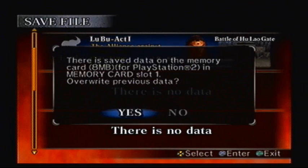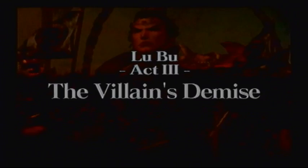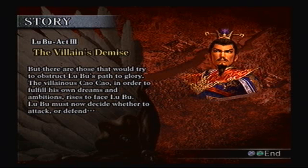Alright, so we're definitely going to save, and then we're gonna continue on. Now it's time for Act 3 — the villain's demise. Don't worry, we're not gonna die. Lu Bu shows no hesitation when he turns on his master and adoptive father. With the help of Diao Chan and others, Lu Bu succeeds in his rebellion against Dong Zhuo and gains what he has always wanted — power and freedom. But there are those that would try to obstruct Lu Bu's path to glory. The villainous Cao Cao, in order to fulfill his own dreams and ambitions, rises to face Lu Bu.